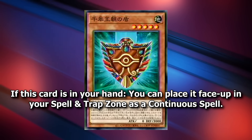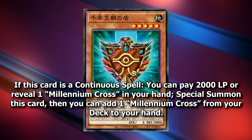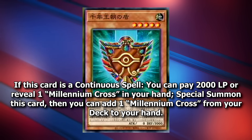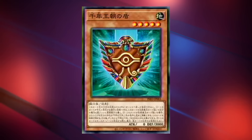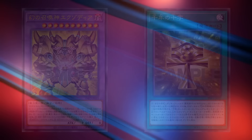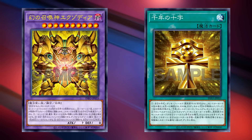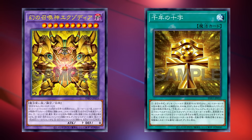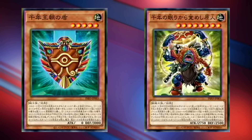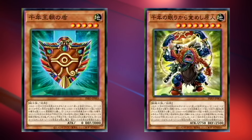Shield of the Millennium Dynasty says: if this card is a continuous spell, you can pay 2,000 life points or reveal one Millennium Cross in your hand to special summon this card, then add one Millennium Cross from your deck to your hand. While it's a monster card, it cannot be destroyed by spell or trap effects. So already here, you can see how consistent you can get to that Phantom God — you have three copies of Millennium Cross itself, and three copies each of Caveman and Shield. All of these cards can get you to that big fusion monster, so it should be pretty consistent.